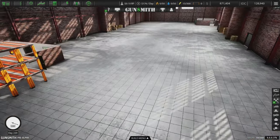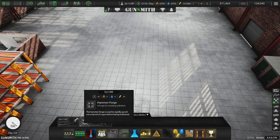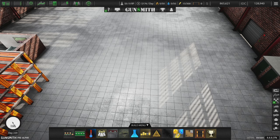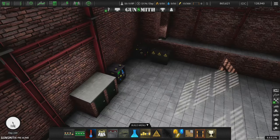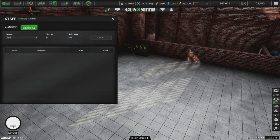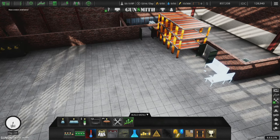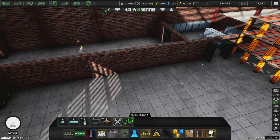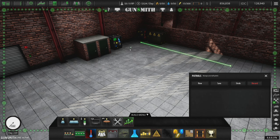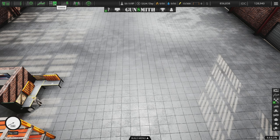Now we're ready to make guns. We have the metal former, the metal anodizer, the hammer forge, the milling machine, and the gun merger. I've also added one extra power unit and shifted the utilities to this side of the room. We're going to need someone to keep things repaired, so I'll hire a worker, give him a tool bench, and set him up to maintain the machinery. Let's save that and talk about the process for making guns.